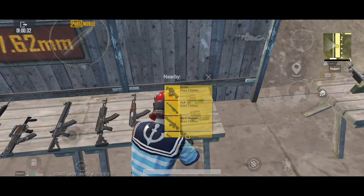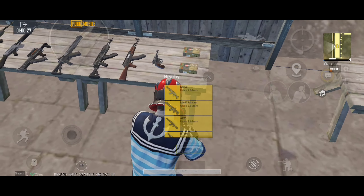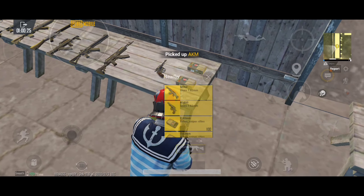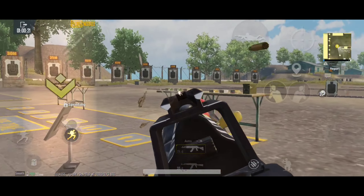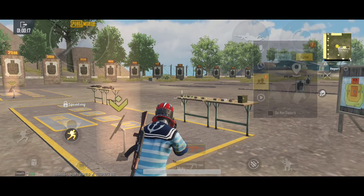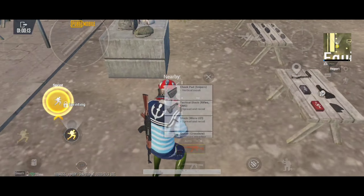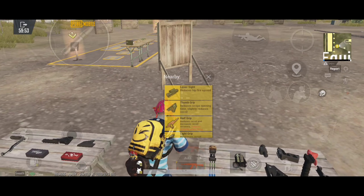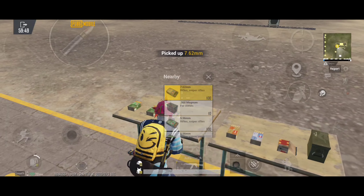Let's select both guns and take a look. The M762 base damage is 47 and the AKM is 49. The bullet speed is 715 meters per second.